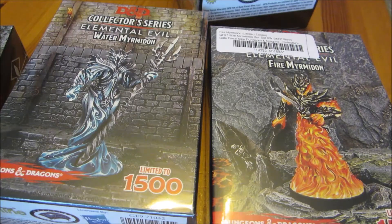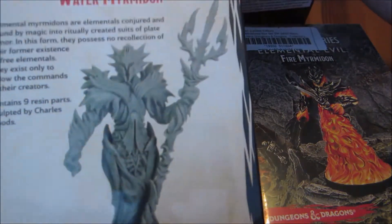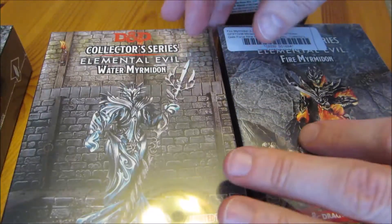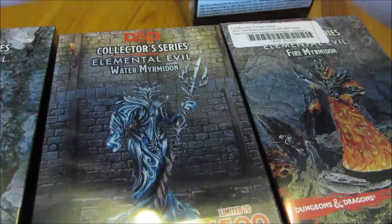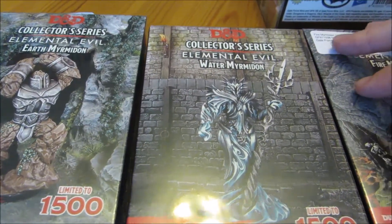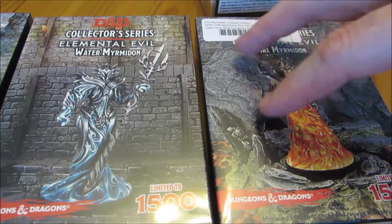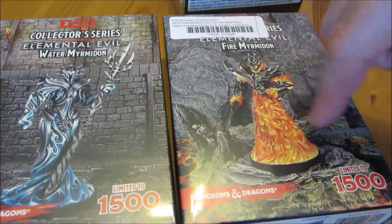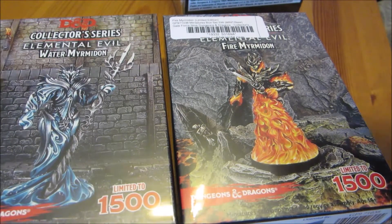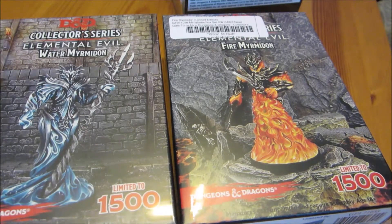I bought a few new minis — old minis, if you like — but these are all still new, unused in their original packaging, even shrink-wrapped. I got the air myrmidon from the Galeforce 9 collector series a while back, and I managed to find a place that had the other three elements: earth, water, and fire myrmidons — all four elements complete. I'm lacking the elemental priests and/or heroes that sort of go with these, but I think I've got a lead on where I can get them, if I should want them.